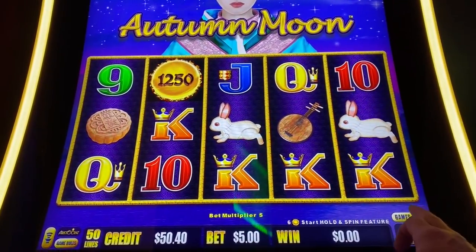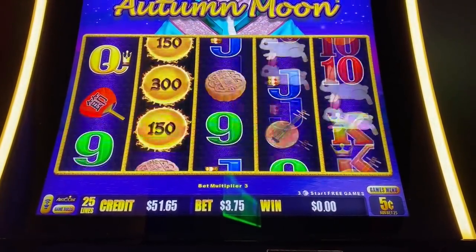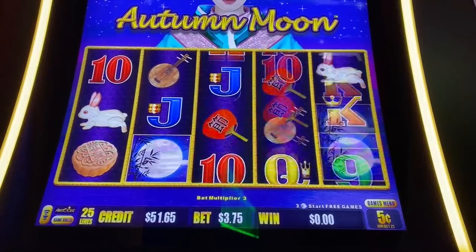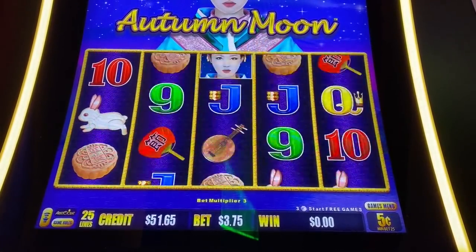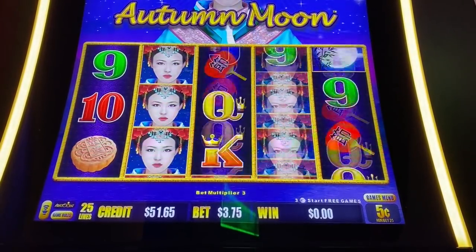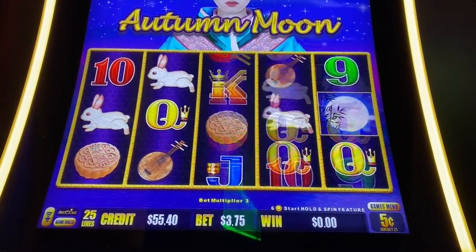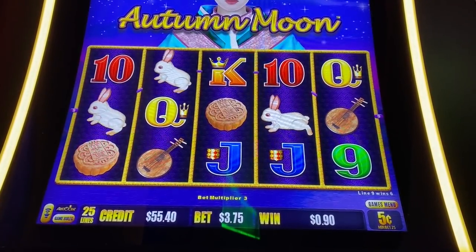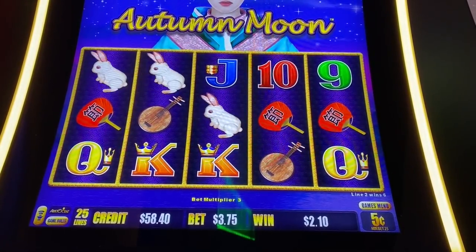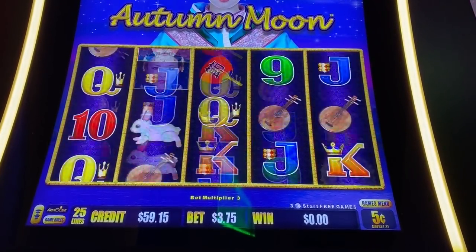All right, let's try going up the bet denoms here. We'll do 375 on nickels. Oh, I'm always getting five — shoot.